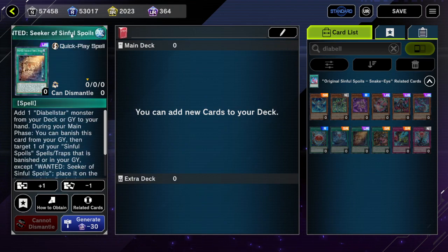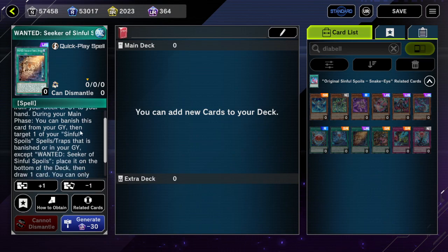You might be thinking — Wanted the Seeker of Sinful Spoils adds a Diabelstar monster from your deck or graveyard to hand. Well, it's a quick effect because it's a Quick-Play spell. This can be done in the draw phase, which completely plays around Droll — add Diabelstar and you're free to still do pretty much everything.